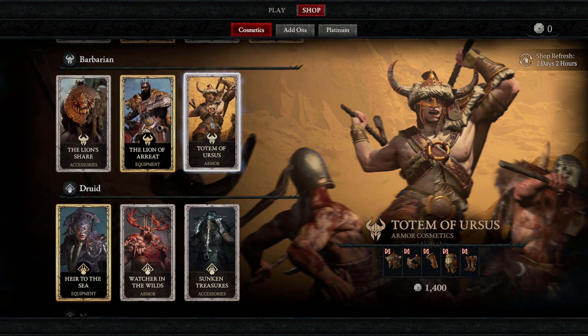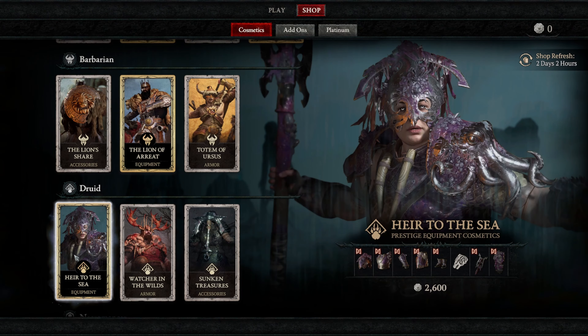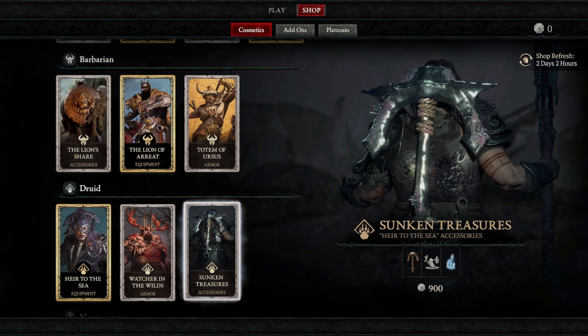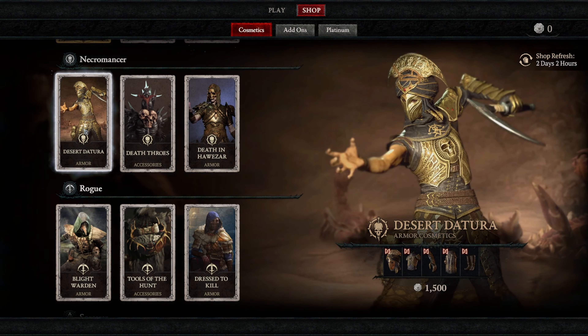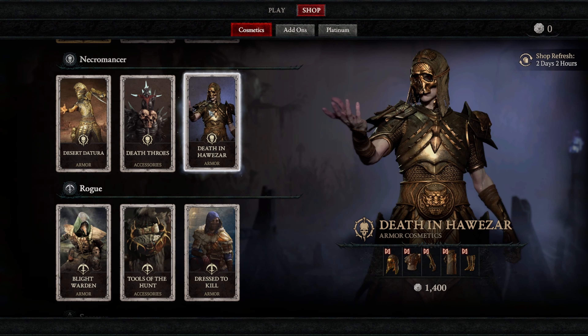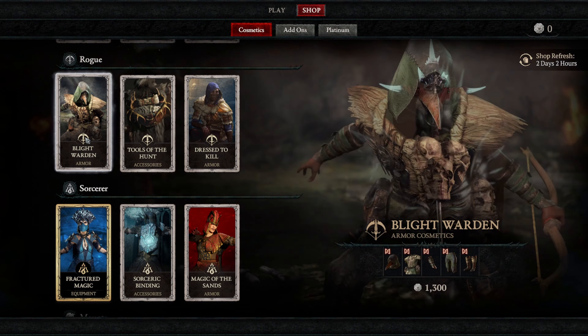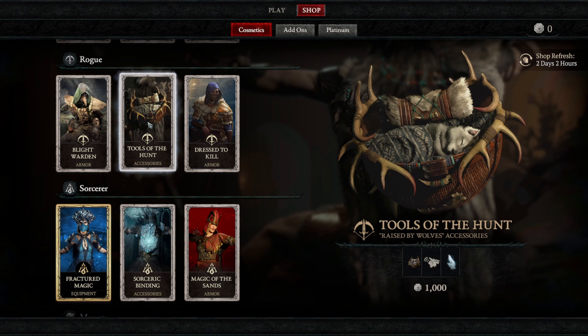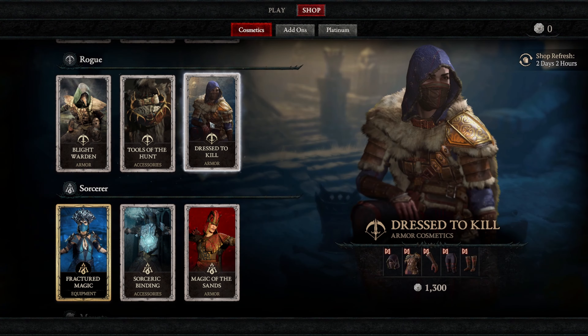The Lion of Ariat Equipment is 2,200, and the Totem of Ursus is 1,400. For Druid, we have Heir to the Sea for 2,600, Watcher in the Wilds Armor Cosmetics for 1,700, and the Sunken Treasuries Accessory Pack for 900. For Necromancer, we have the Desert Datura Armor Set for 1,500, Death Throes Wraith Lord Accessories for 800, and Death and Hawaizer Armor for 1,400. For the Rogue, we have the Blight Warden for 1,300 and Tools of the Hunt Accessories for 1,000.